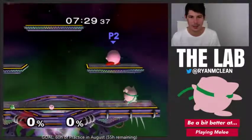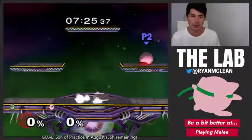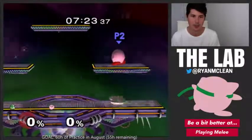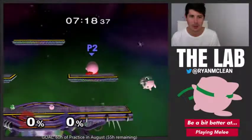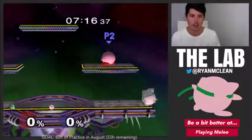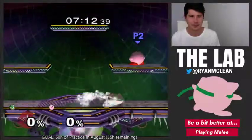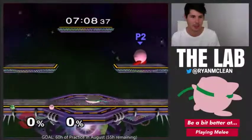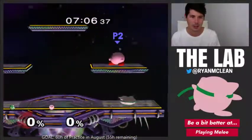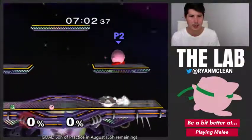The next is crouching wave dashes. This is really useful against Marth, Falcon, and Sheik because they can't grab you as well, and it also helps with crouch cancelling other moves. I want this to be my primary form of wave dashing, and I believe that practicing crouching wave dashing means normal wave dashing will just come naturally — so it's a way to learn both by focusing on one thing.